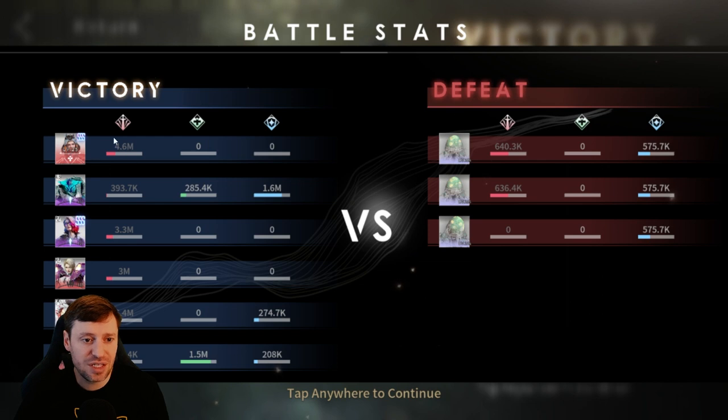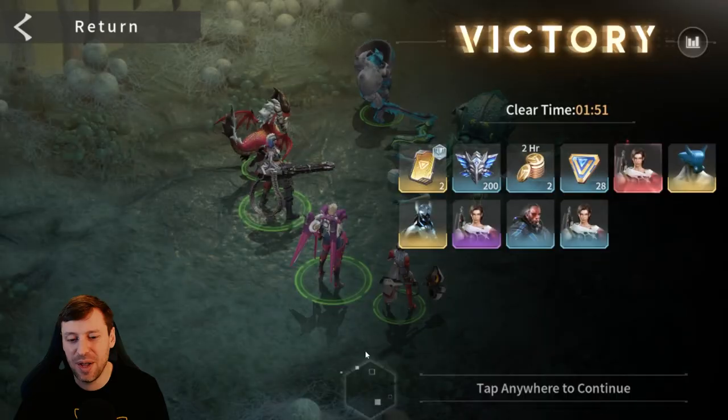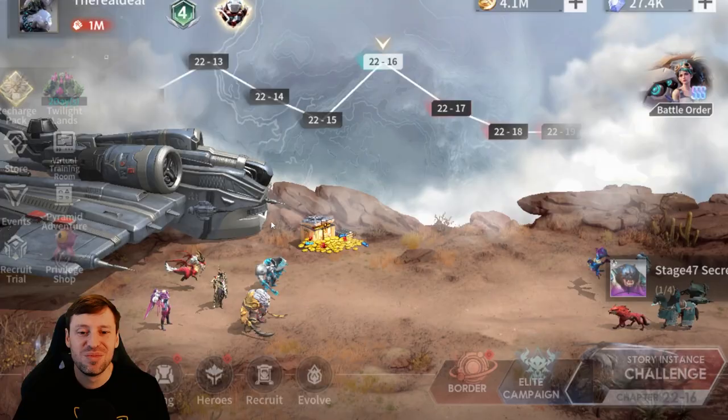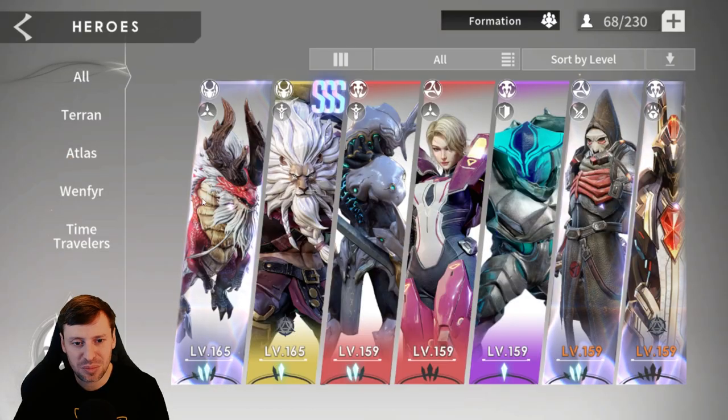Grace did 4.6 million damage — that's a lot, almost more than any of our heroes. Ravenar did 3.3 million, Falvar 3 million, and Carmore — who a lot of people tell me is trash — did 6.4 million. He is more evolved than the others, but I really like him. He's a good hero.